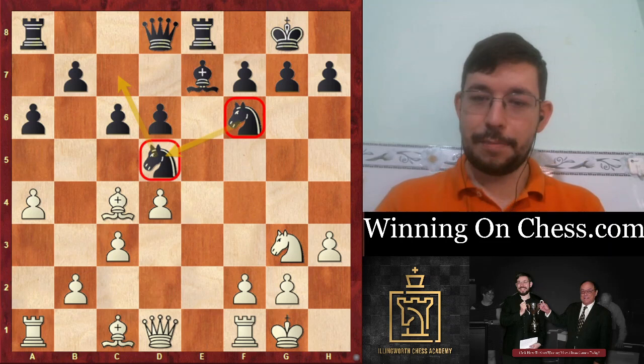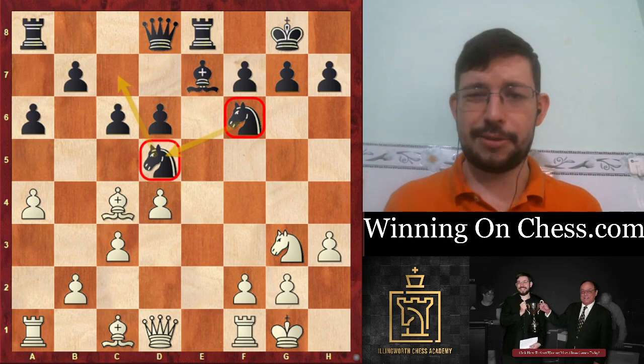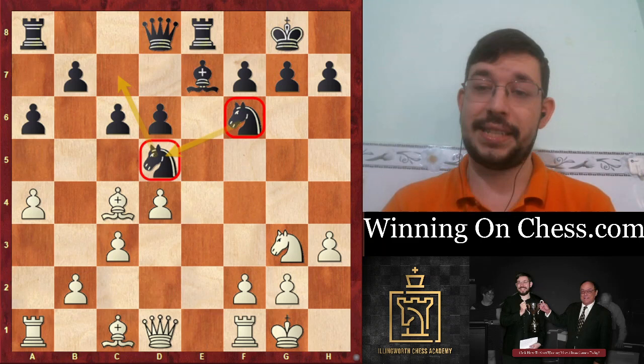After Knight G3, Black played the move B5. This is sort of step four of winning on chess.com - just keep up your positional advantages and kind of provoke them into making some weakening moves, some bad exchange, basically enticing them into making positional mistakes. You don't necessarily have to do it in a very forcing way. Just putting your pieces on good squares and attacking their weaknesses can be a good way to get them to lash out.